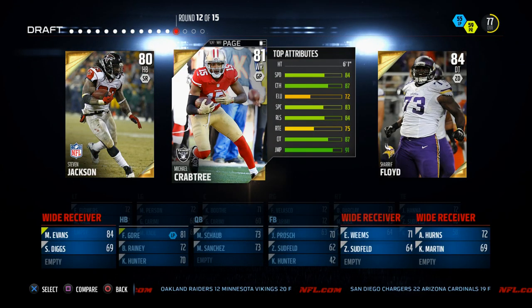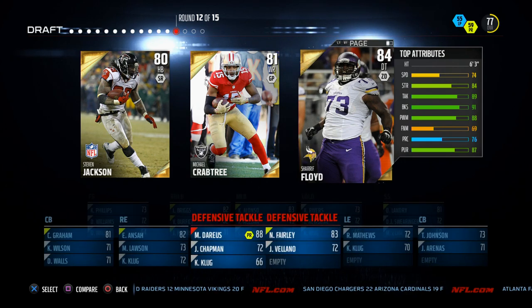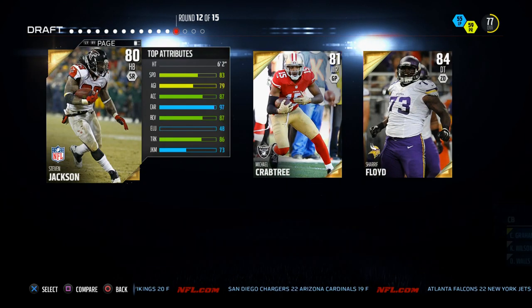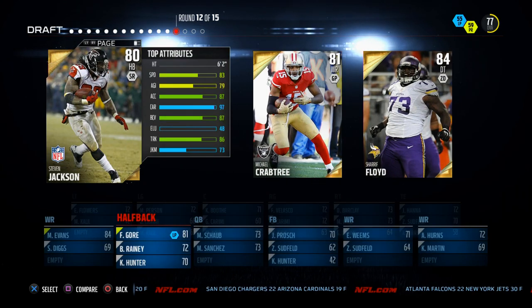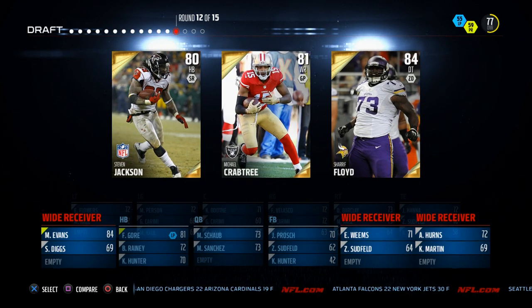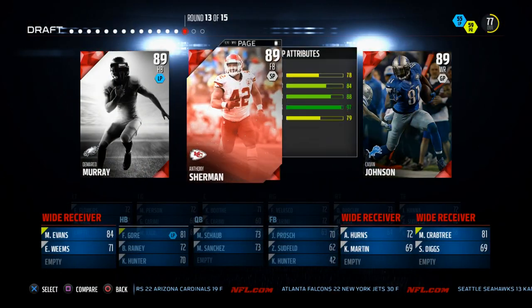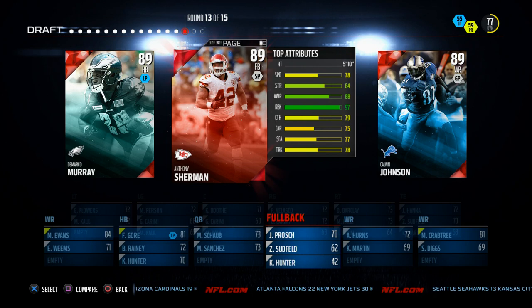We've got Michael Crabtree with 87 catch in traffic or Sharif Floyd. From my defensive tackle position I've already got Nick Fairley and Marcel Dareus earlier in the draft. Stephen Jackson has 97 carry but only 83 speed, so I think I'm going to go with Michael Crabtree. I already have Mike Evans, so now I've got two really good receivers.